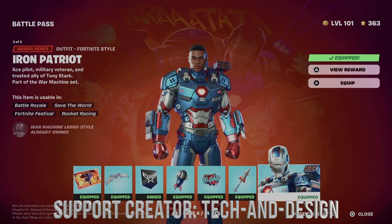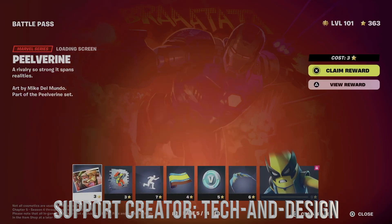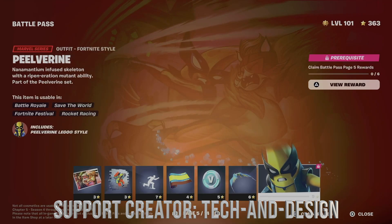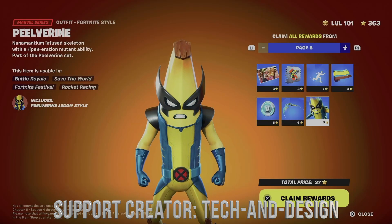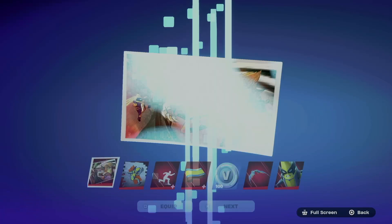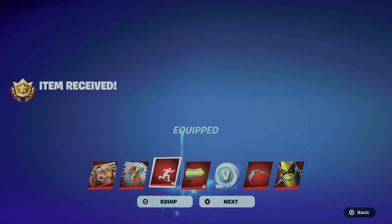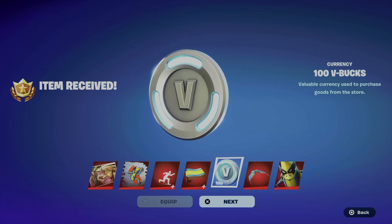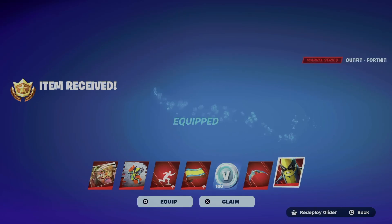Right now it's just going to load up the second style — here we go, without the helmet. So we can move on to page number five. Page number five we're gonna get all this stuff, but obviously this is locked so just claim pages — that's the easiest way to do this.